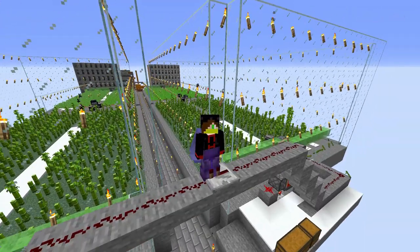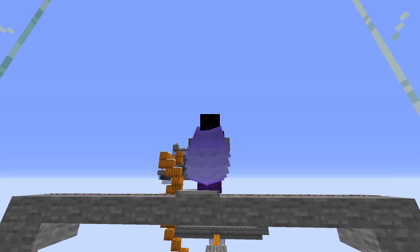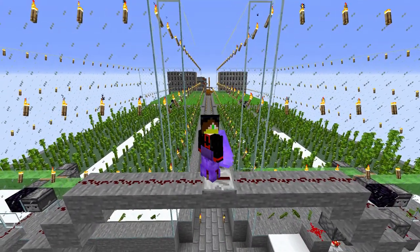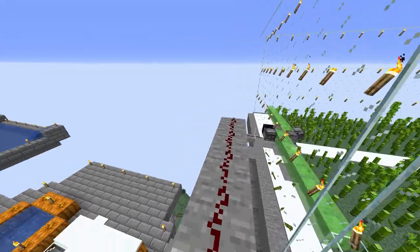Hello, welcome to episode 5. In this episode, we'll be making a super smelter to take advantage of the bamboo farm we made for fuel and the cobblestone generator we made to convert cobblestone to stone.